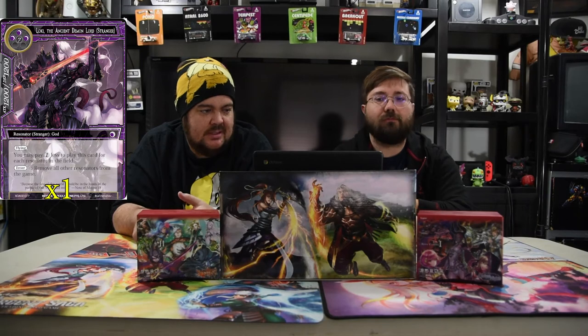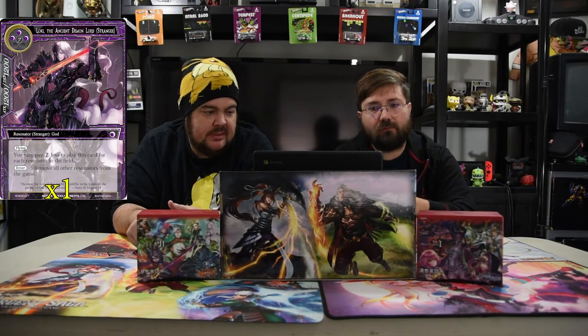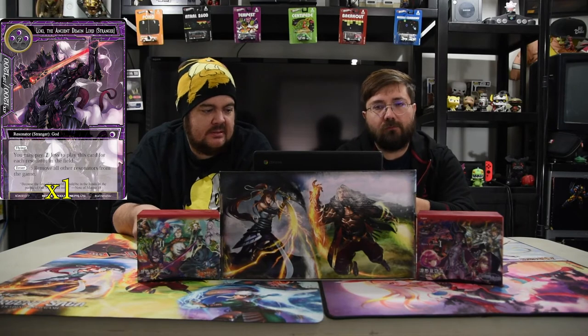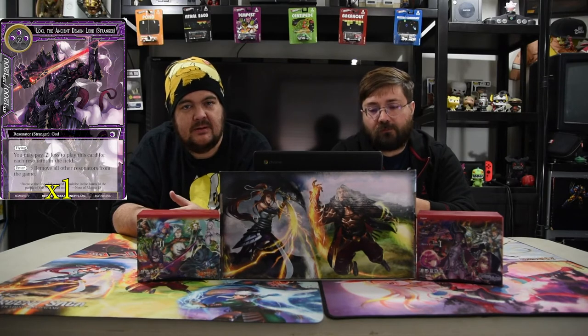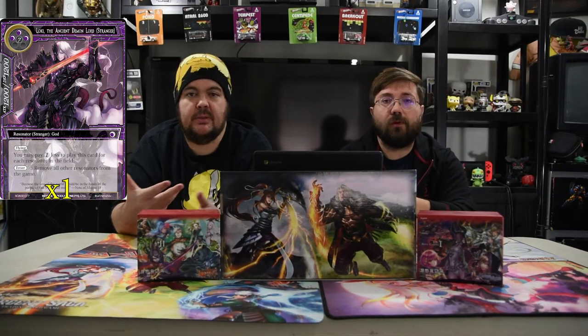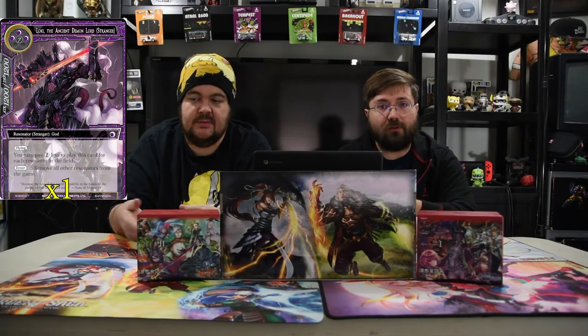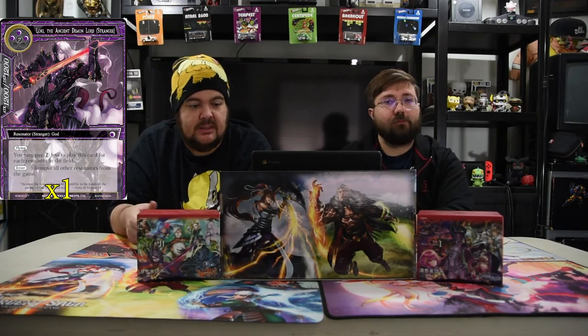Next up, Loki, the Ancient Demon Lord. He has three black and seven for a 12-12 with flying. You pay one less to play this card for each Resonator in the field, and then on enter, remove all other Resonators from the game. Most of the time, if you can get this dude into the yard while you Judgment, he can be put into play for free and you get another 12-12 that removes all dudes. He's insane for playing that way.